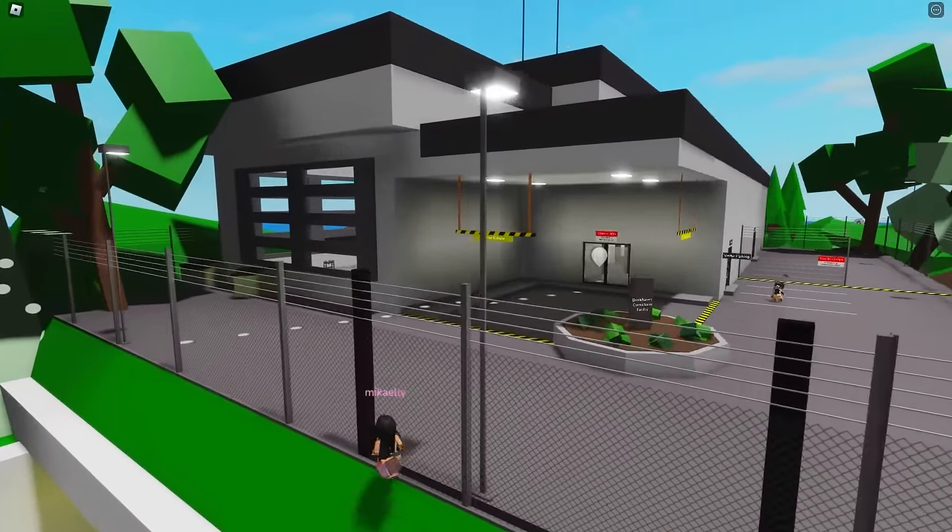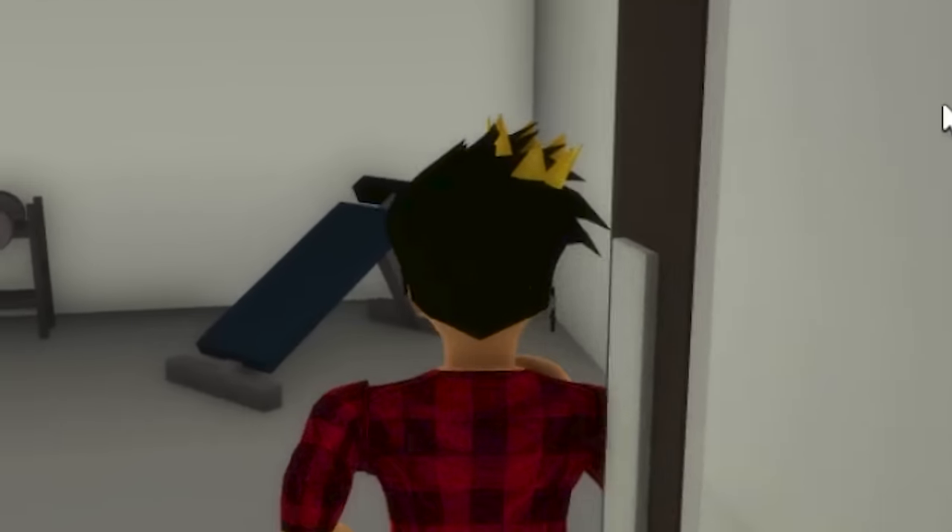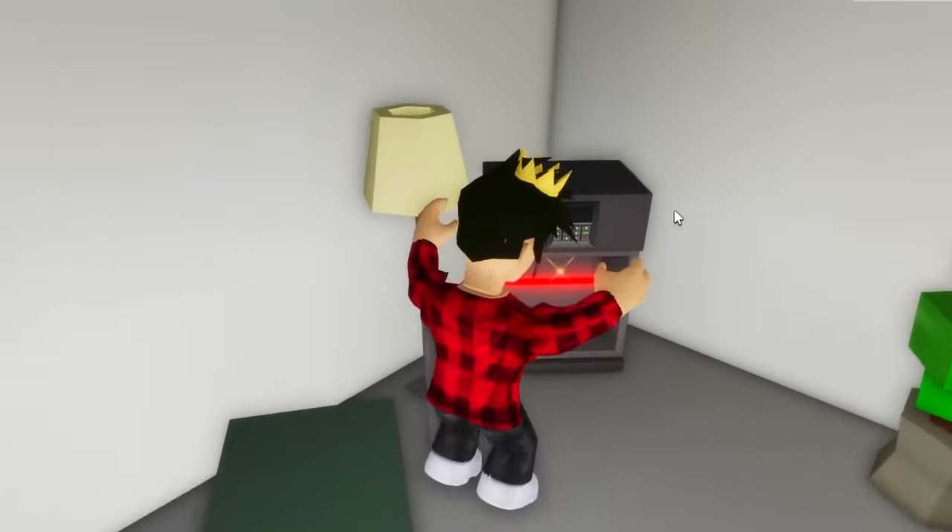This is Brookhaven's very own prison. The safe of this place is actually not that hidden, so you probably already know about it. You literally just go into this room, and there it is just on that corner.